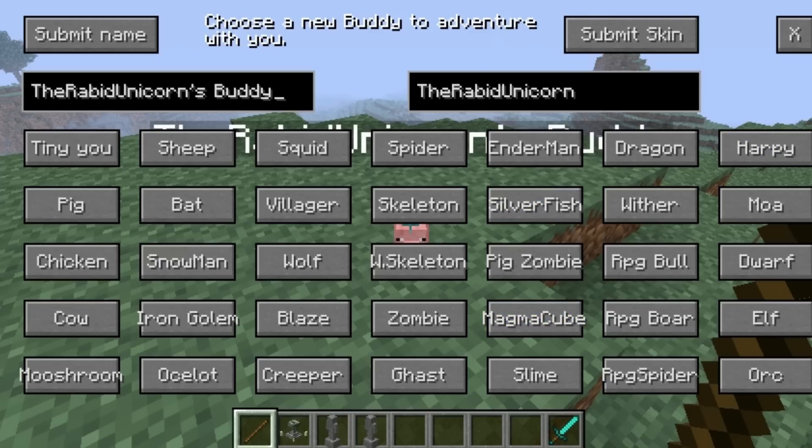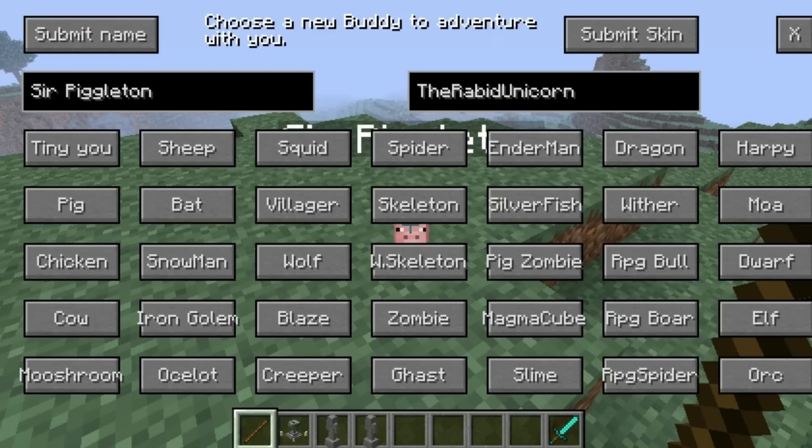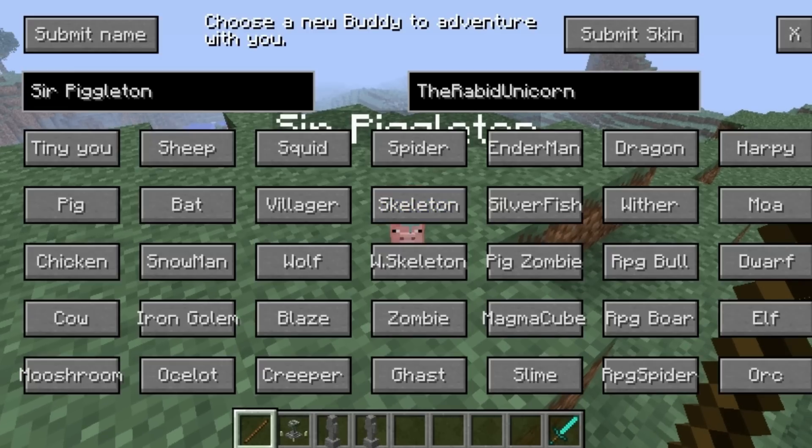And you can do a few things. You can change a buddy's name — I think that's super useful. So if I want to name him Sir Pigleton, I can change the skin too for if it's going to be Tiny U. I'll click submit name, and as you can see, you get another achievement for that. Then I can either press Escape or X, and you'll have Sir Pigleton.